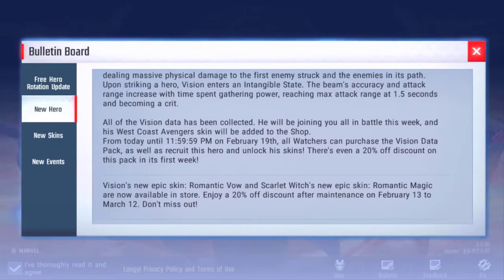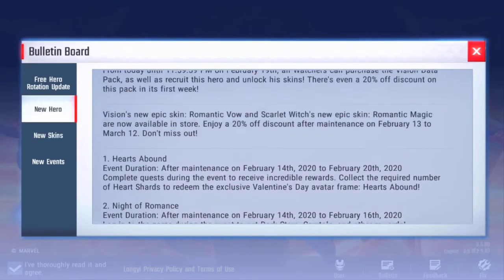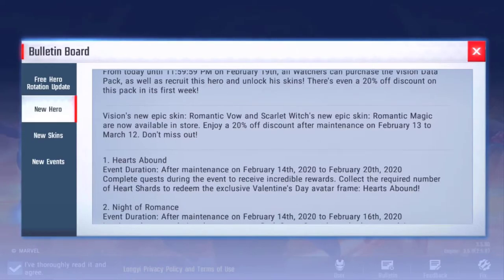All Vision data has been collected. He'll be joining the battle this week, and his West Coast Avengers skin will be added to the shop today. Watchers can purchase the Vision data pack and recruit the hero to unlock his skins at a 20% discount. There's also the Valentine skin — Romantic Vow — and Scarlet Witch's new epic skin, Romantic Magic, now available in the store at a 20% discount after maintenance.